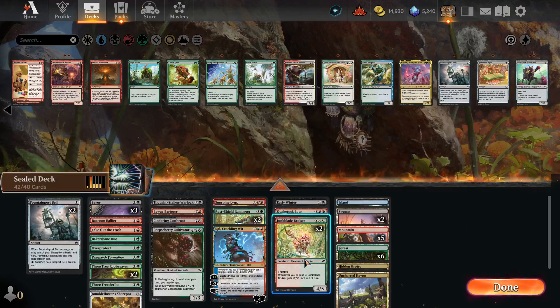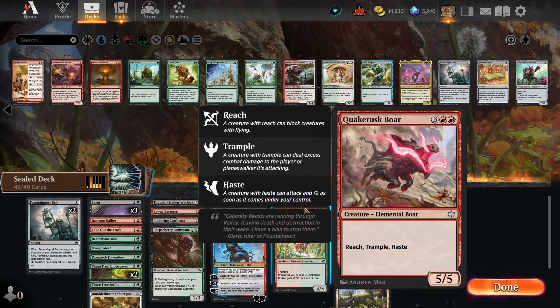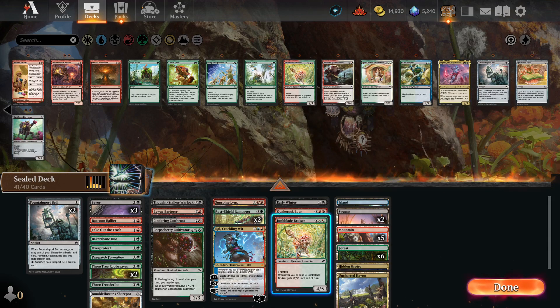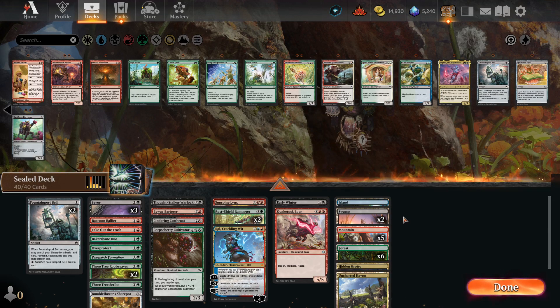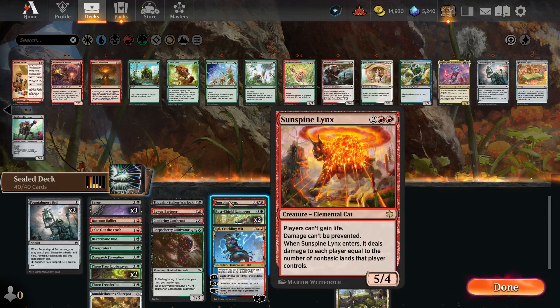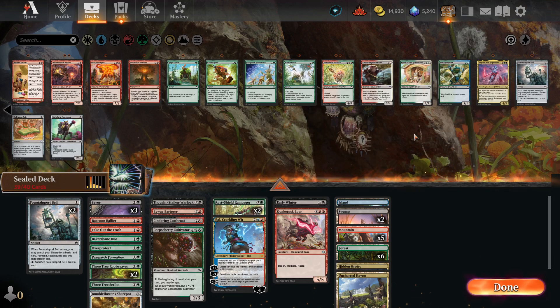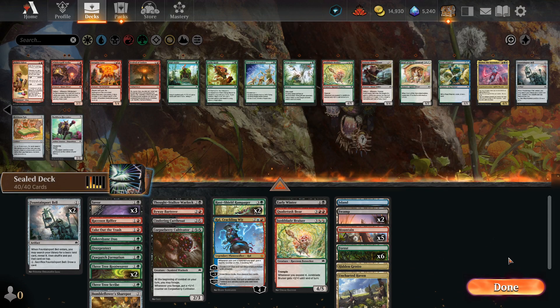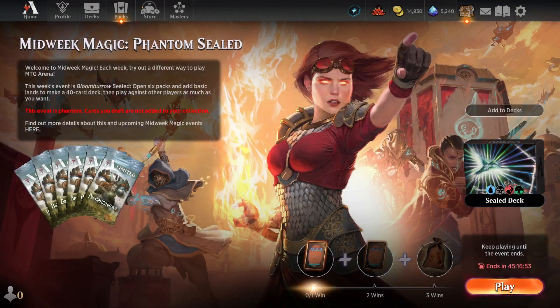Probably don't need all of the five drops. The Bruiser is the least impressive — which is saying a lot because he actually is pretty good. That's a six-six trample for five. I'm wondering if the Bruiser is just better than the Lynx. I'm running two non-basic lands; I don't need to ping myself. Alright, let's give it a shot and see how it plays.